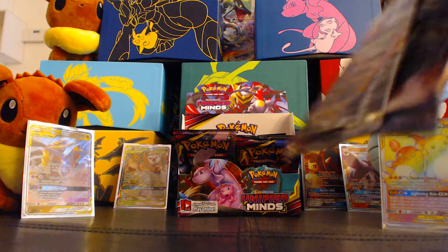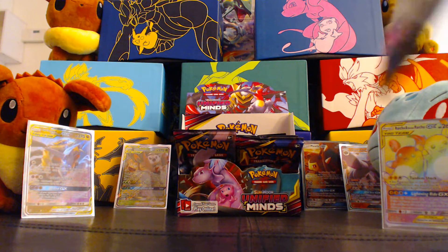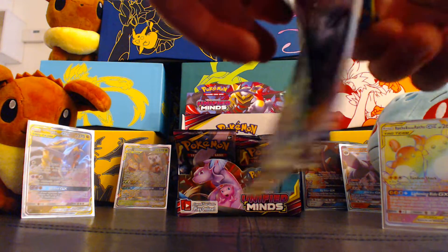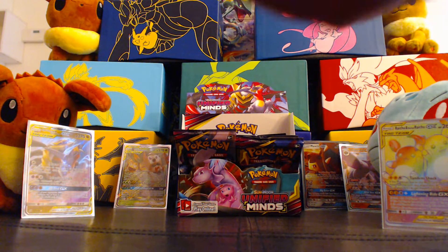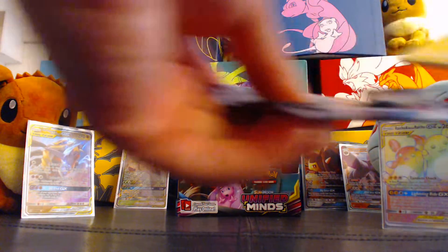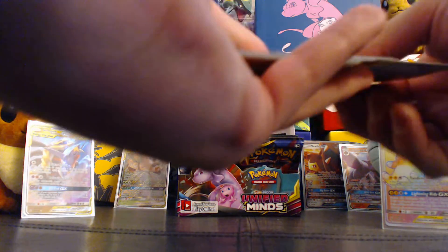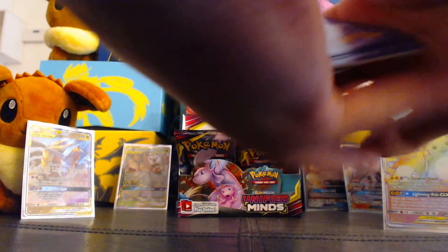This set does seem to — for giving often more GXs and Ultra Rares than normal — it tends to give fewer holographics than normal to kind of make up for that. Alright. Code card out of here. One, two, three, four to the front.